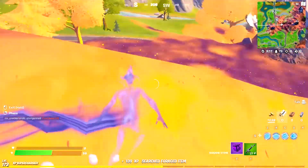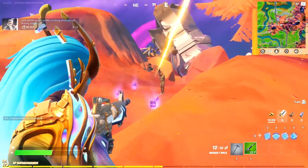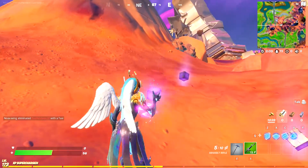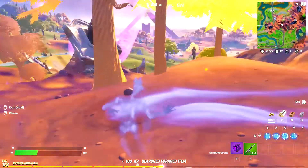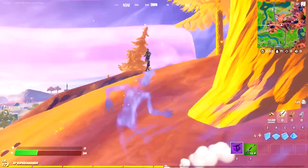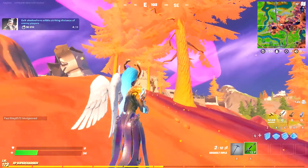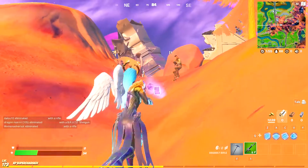So you consume the cube. You need to then go into shadow form — on PC you right-click to go into that shadow form. And then when you're near the enemy player, you left-click to exit it. So make sure you go into that shadow form first — you don't just consume it. You consume, go into your shadow form first, and then when you're near the player you can exit, and it should work.